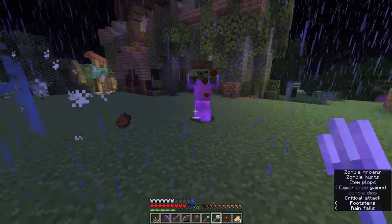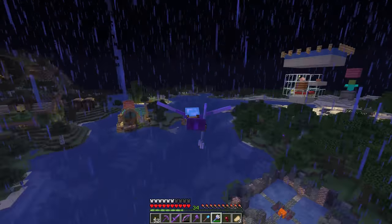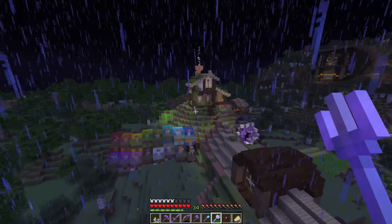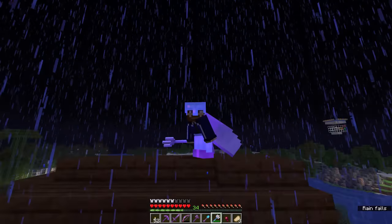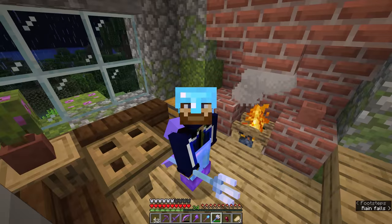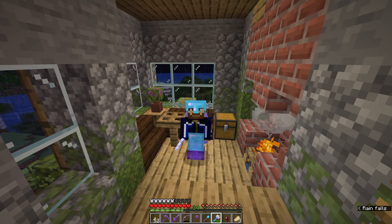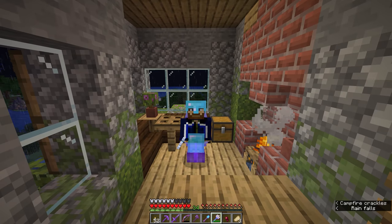Having a Riptide trident is super fun to play around with, and once we get hold of another trident we should have a crack at Channeling and Loyalty as well. That's going to be where we leave this episode of the Minecraft Survival Guide. I hope you've enjoyed taking a look at tridents with me, and I hope you enjoy tracking one down in your own worlds. Thank you so much for watching — my name has been PixelRiffs, leave a like if you enjoyed it, subscribe if you want to see more, and I'll see you folks soon. Take care, bye for now.